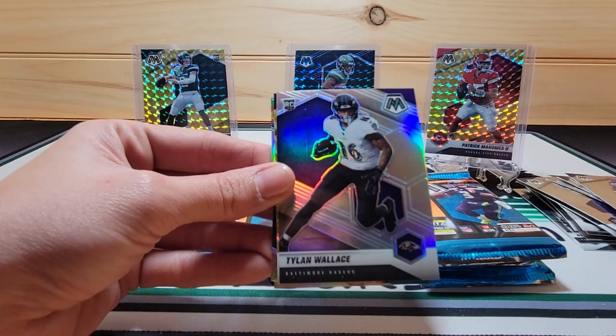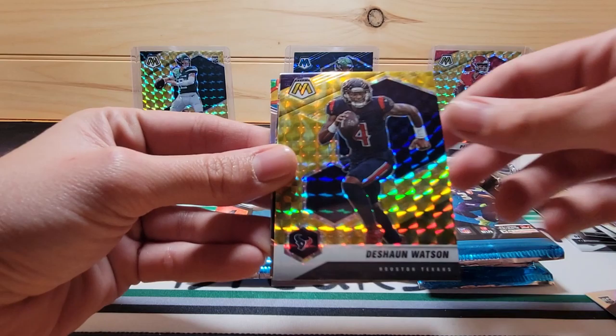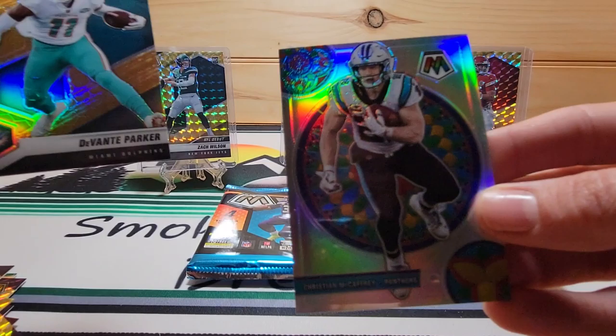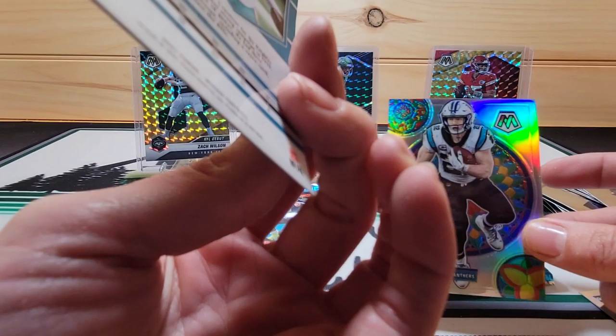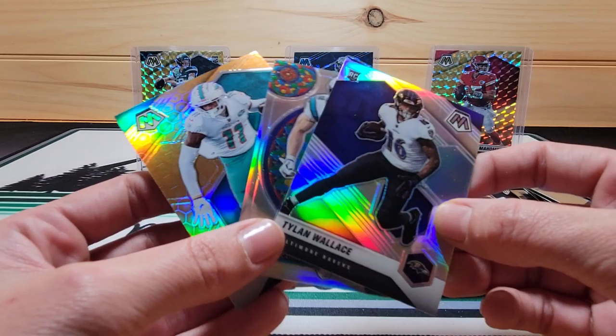Fred Warner. Tyrone Wallace, silver. Deshaun Watson, yellow. We have a honeycomb! We have a honeycomb — Devante Parker. Very nice. And there's another one behind it as well — a stained glass! Are you freaking kidding me? That was an excellent pack. We got the stained glass, CMC Panthers. We got the honeycomb, Devante Parker. Hot pack, baby!